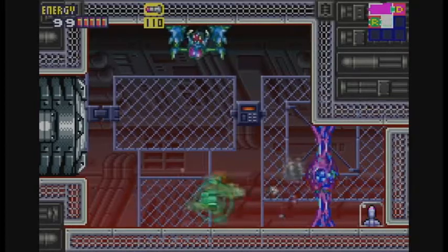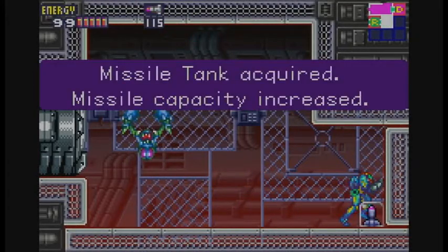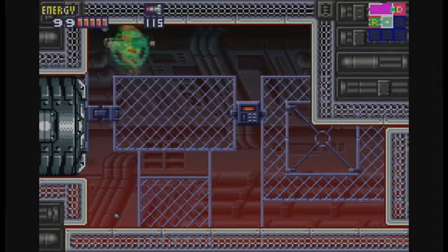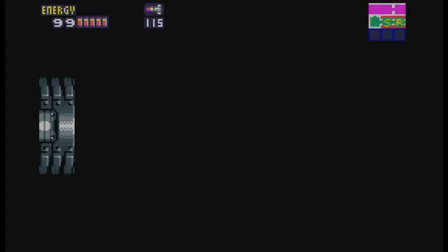Now we can destroy these, because since we have super missiles, we can destroy the Purple Garons and get ourselves another missile tank. And as you can see, these things are way stronger — they defeat side hoppers in one hit. That music is very concerning.